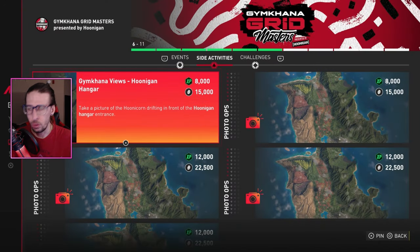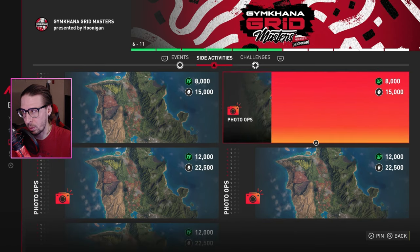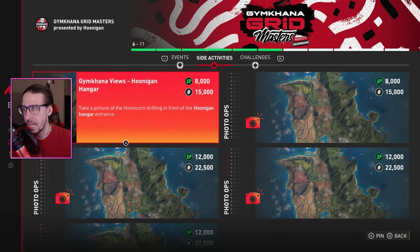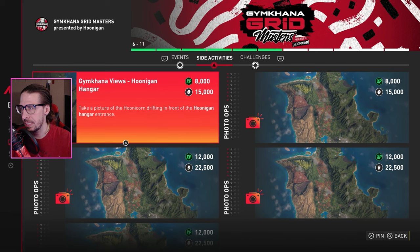New update, new playlist means new photo ops. I think I've gained a lot of subs since the game started and I don't think anybody realizes I have a playlist with all the photo ops for all the playlists if you need it. In that fashion, we're gonna do the new one. This one says: take a picture of the unicorn drifting in front of the Hoonigan Hangar entrance.